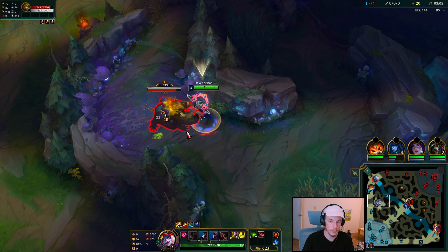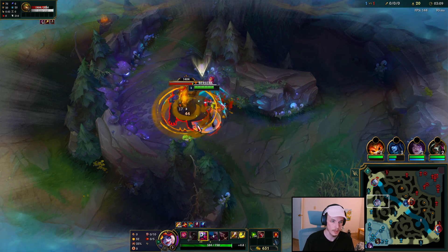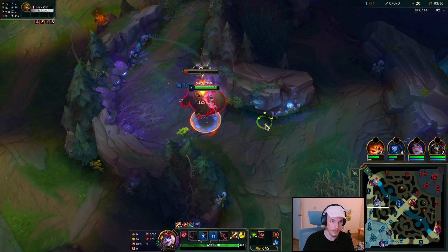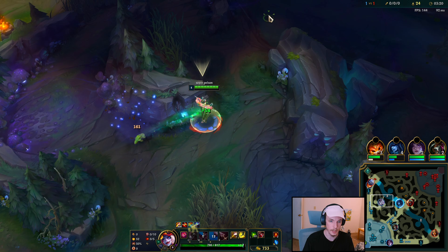On Briar you want to do a full clear. The full clear will give you level 4 and you'll be consistently strong. Her full clear is not bad either — it's pretty fast, all lanes considered, and very healthy. I would be impressed if you found a way to be below 60% HP during the clear.